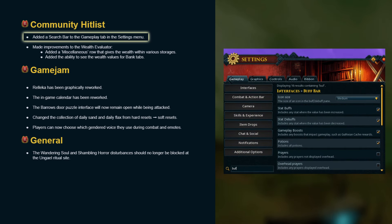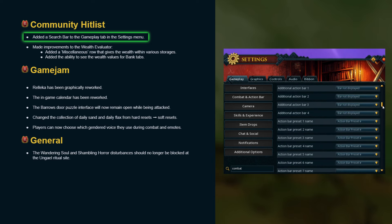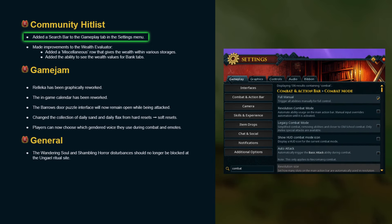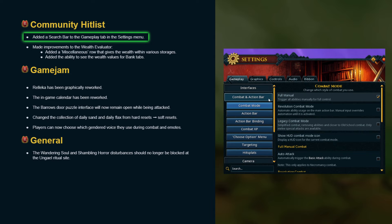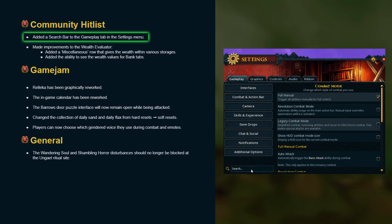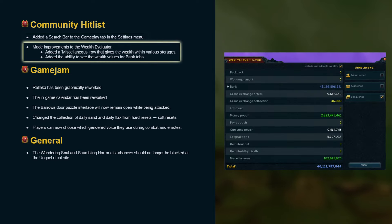A search bar has been added to the gameplay tab in the settings menu. I'm a big fan of this — even as a veteran player I often get lost trying to find specific settings. For example, a recent incident where I didn't know how to switch to the EOC combat mode after hopping back from a legacy world to a normal one. I spent almost 5 minutes looking for it before asking for help, and if you didn't know, it's within the additional options rather than the combat and action bar settings.